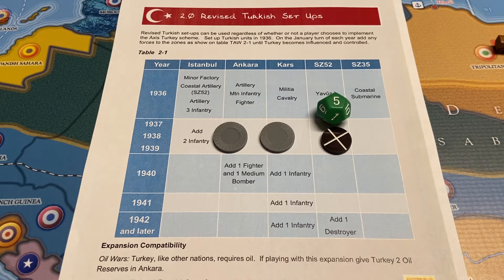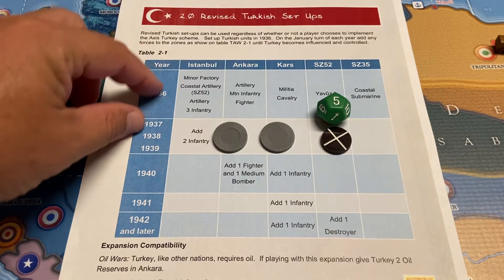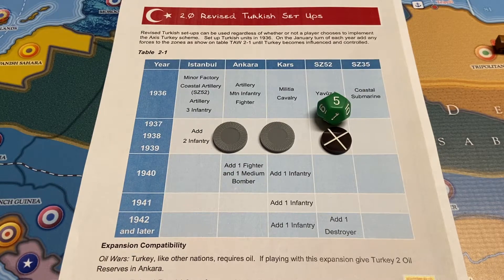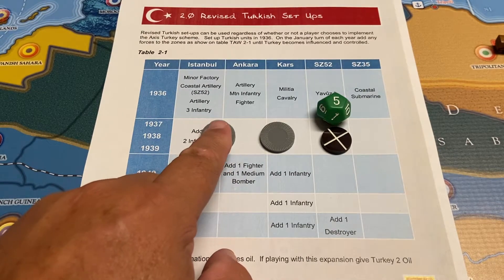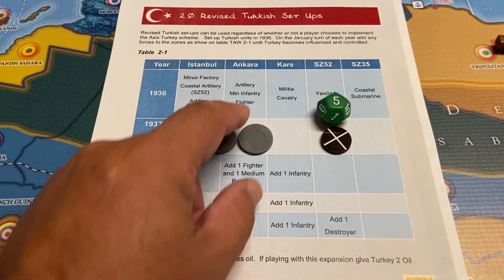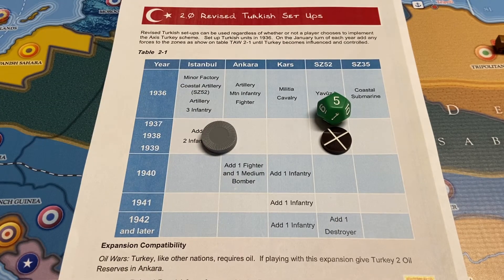Welcome to the queue for January 38, turn 4 for Germany. Before we start, two things to address. The Turkey setup went on the board, and in January of each turn you're adding units up to 1942. We missed the January 37 two infantry in Istanbul, and now we're going to add two more for January 38 — so that will be four infantry going into Istanbul, Turkey.